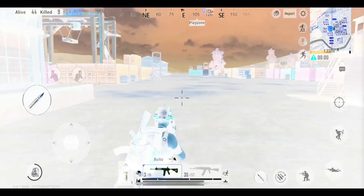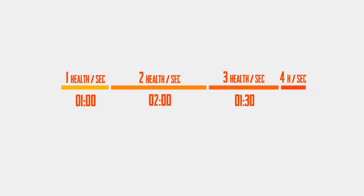The bar above your health bar is divided into four levels. The first level heals 1 health per second, the second does 2 per second, the third does 3 per second, and the fourth does 4 per second. The levels last for 1 minute, 2 minutes, 1 minute 30 seconds, and 30 seconds respectively.